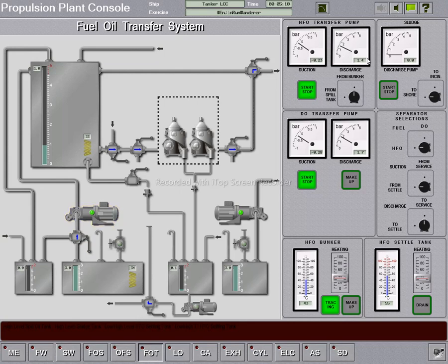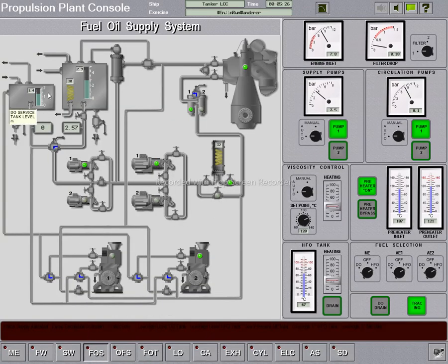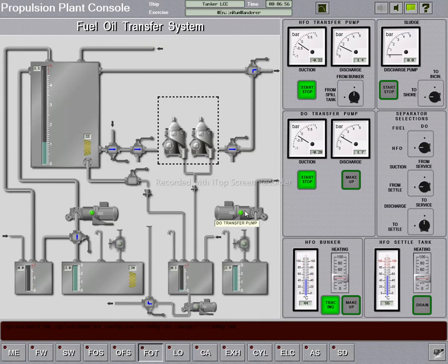We start the HFO transfer pump on this button. The pump is now running with a discharge pressure of 1.4 bars. Remember, we are now filling two tanks — the HFO settling tank, and the diesel oil transfer pump is also running to fill the diesel oil service tank. 80 percent of 2 meters is 1.6 — we are near our target, currently at 1.4 meters. The diesel oil service tank is now at 1.6 meters, so we have reached our target. We can stop the diesel oil transfer pump now at the fuel oil transfer page.